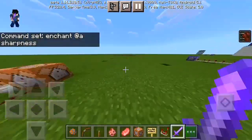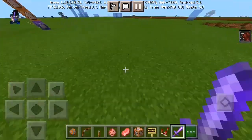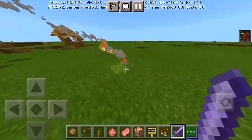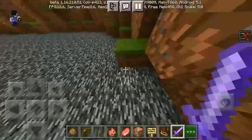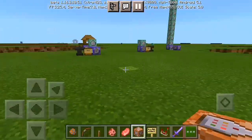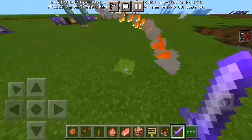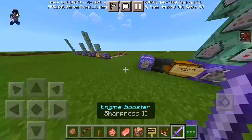All you have to do is hold the sword and you can see the power of the engine booster. Every time you step into the ground it becomes like fire, and you can run like three times faster than a normal person in Minecraft Bedrock edition. Every time I step to the ground there's fire and some sort of smoke due to your rapid running — like some sort of force. You can run faster like Flash or anything. Look at all the fire and smoke effects.